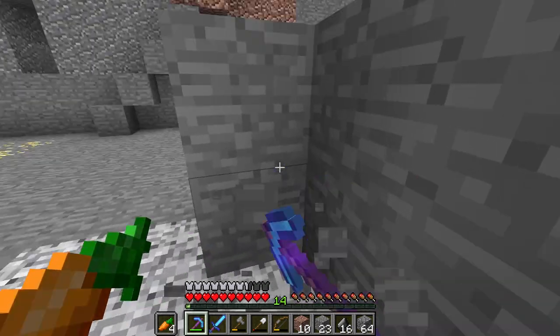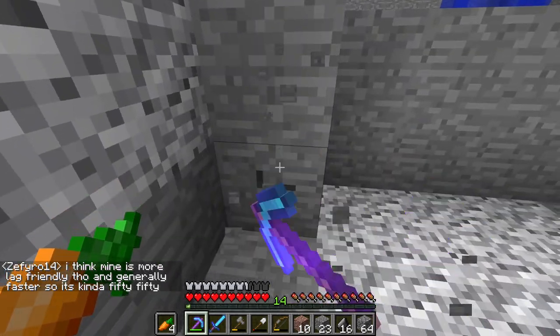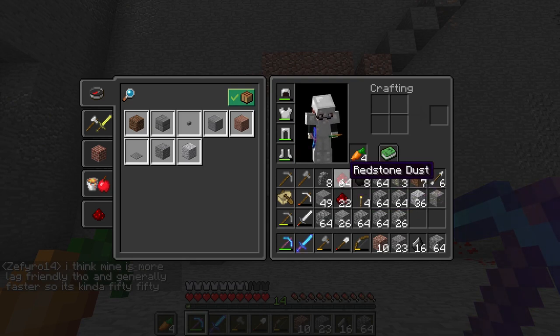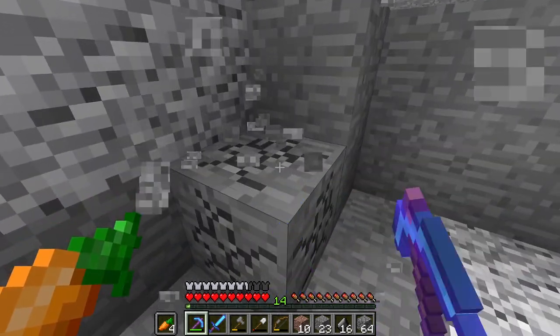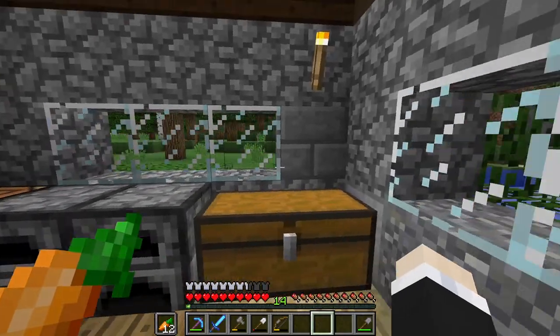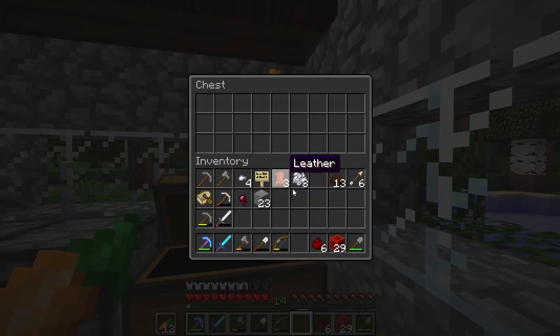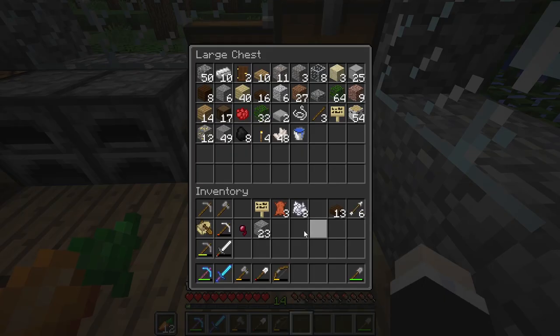I'm just mining out this entire thing by myself for now, making quick work of it and getting lots of stuff from it. I've got some redstone dust, coal, gold, and stuff like that. After this is done, I'll probably head home and smelt this stuff. Currently I'm just heading back home to deposit all this junk I found — I've got a lot of valuable stuff so far.